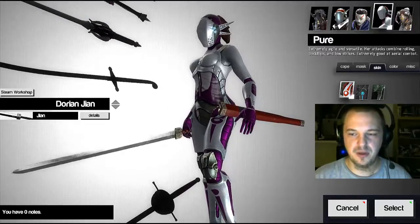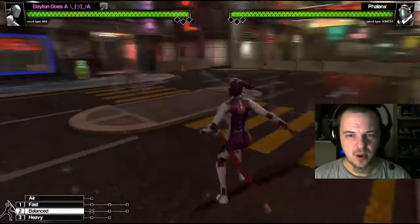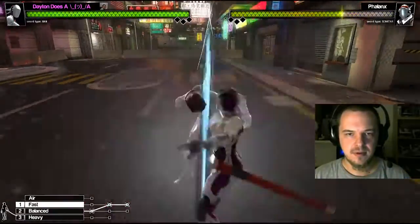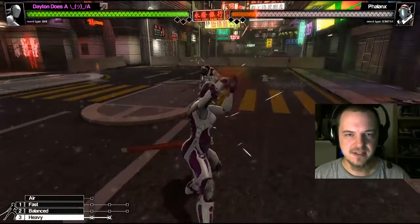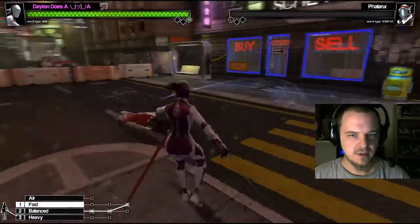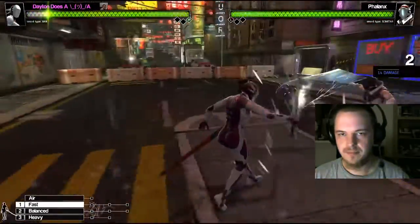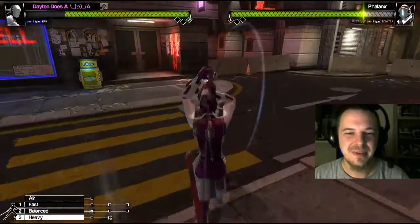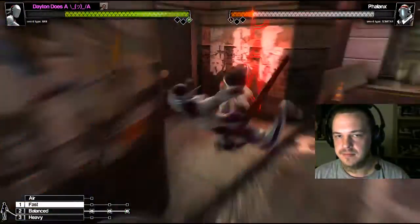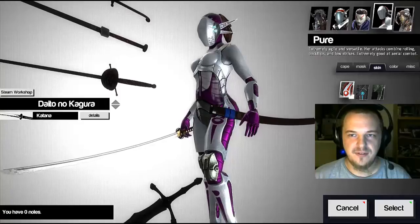We'll do the Gion with Pure, just because I'm not as good at parrying, so hopefully this will be a bit more of a fair fight. Look at how fast she moves. Craziness. I didn't mean to just immediately jump into his face like that. Yay — Pure versus Vanguard.